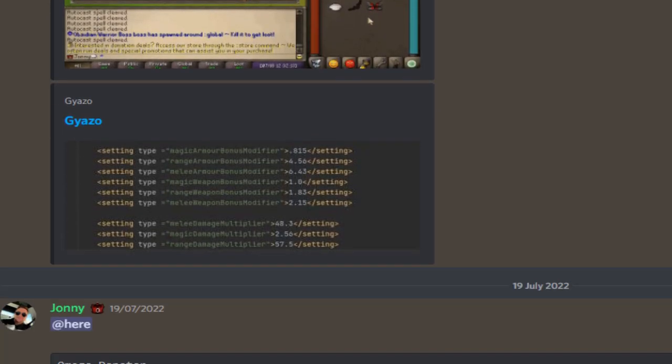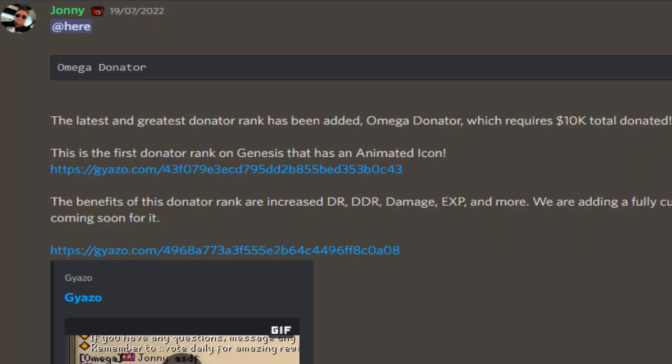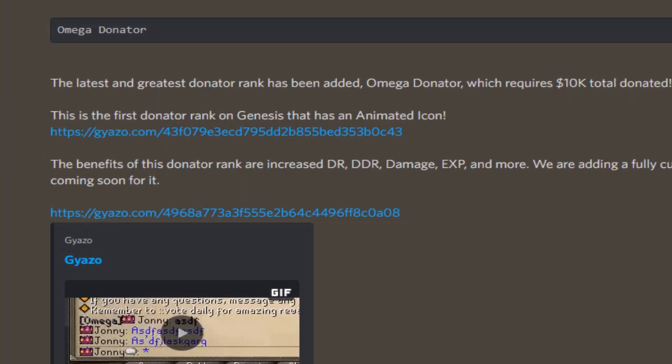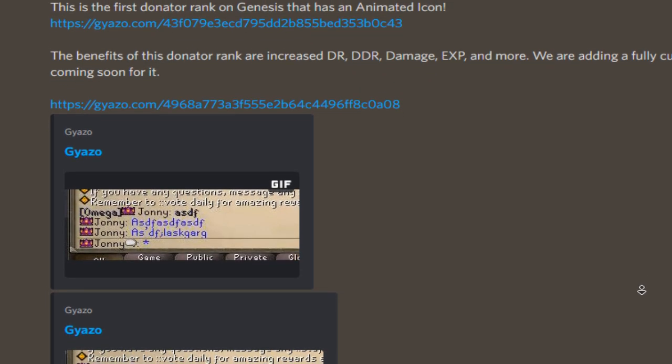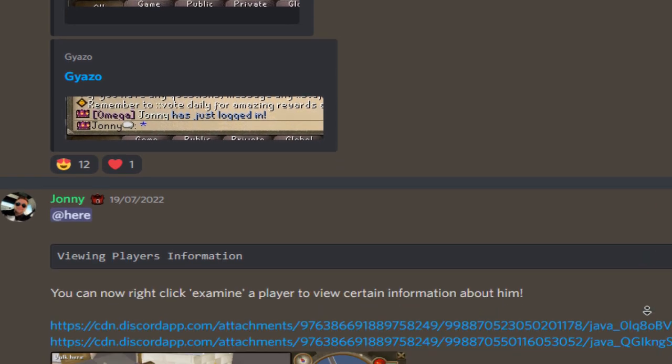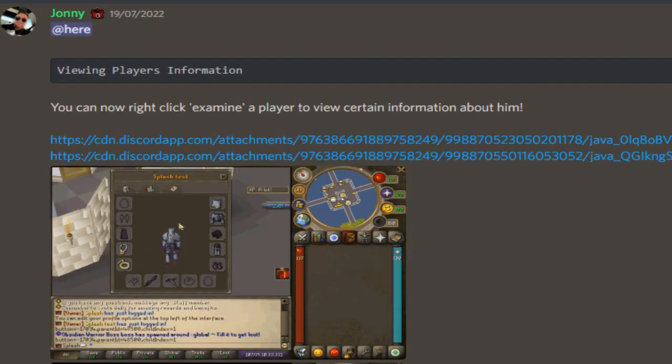A couple more sneak peeks there — very very sick, and you can always see all these updates. Now we have the Omega Donator rank — the latest and greatest donor rank has been added. The Omega Donator requires ten thousand dollars donated in total. This is the first donor rank on Genesis that has an animated icon, which is really really cool.